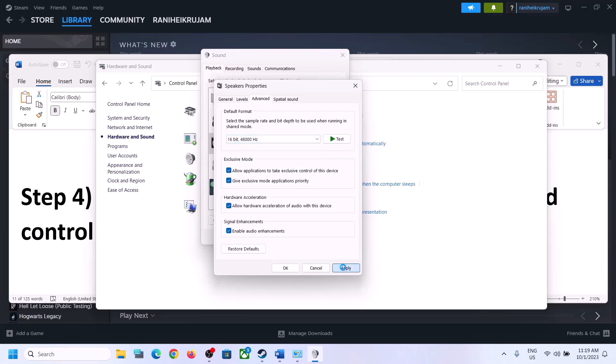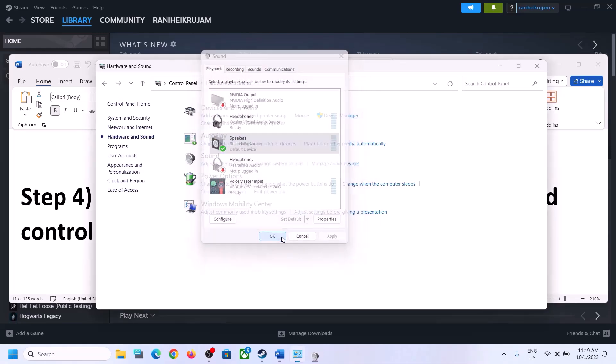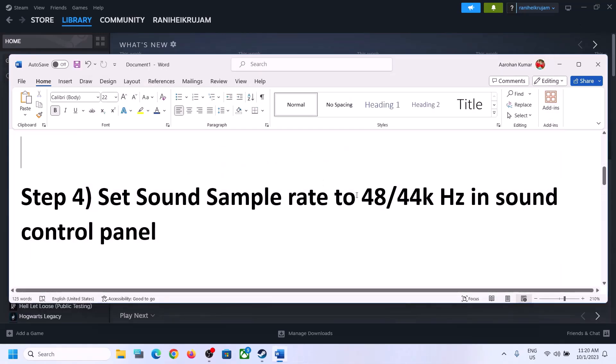Try 48,000 Hz or 44,100 Hz and then click Apply. You can also uncheck 'Allow hardware acceleration of audio with this device' if it is checked — try unchecking it and see if that helps. You can also enable or disable audio enhancements to check which setting works for you. Make sure you select 48,000 Hz or 44,100 Hz in the Sound Control Panel for your speaker.